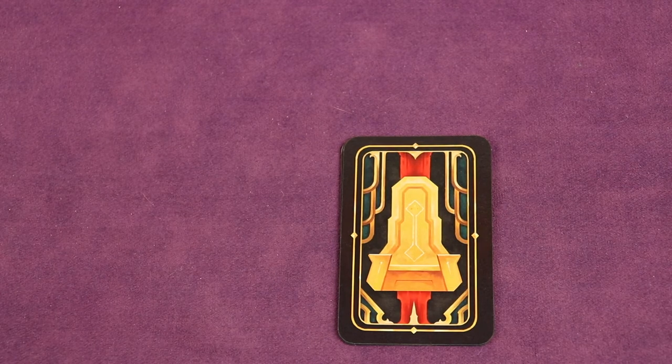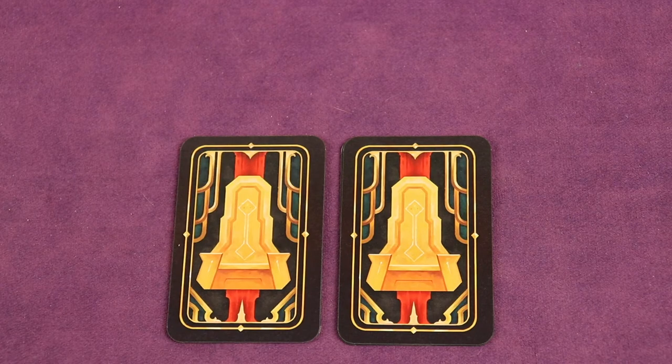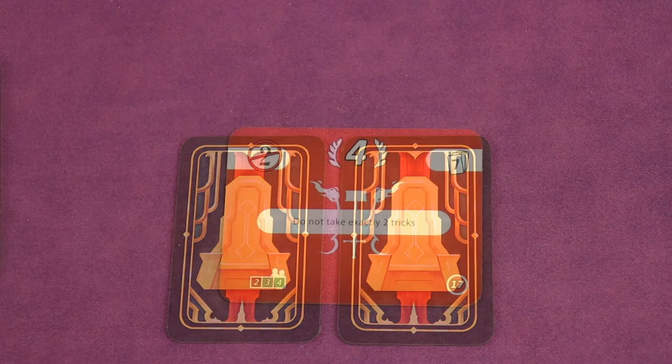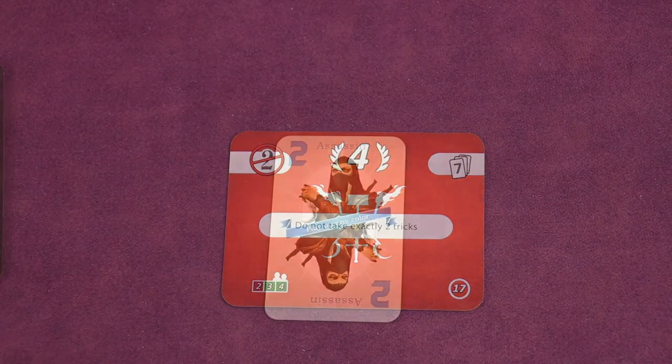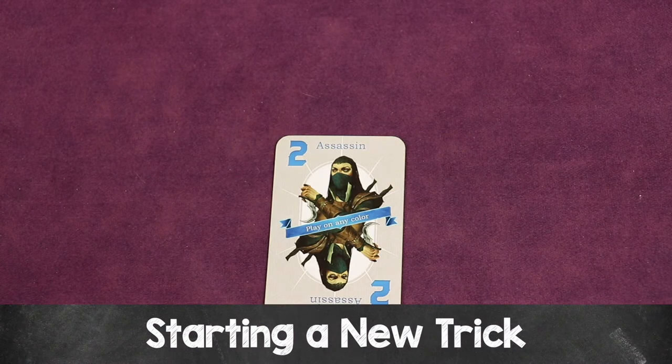Put your won tricks in separate piles so you can track how many tricks you've taken, because many missions have to do with how many tricks you take. The player that won the trick then plays and starts the next trick.